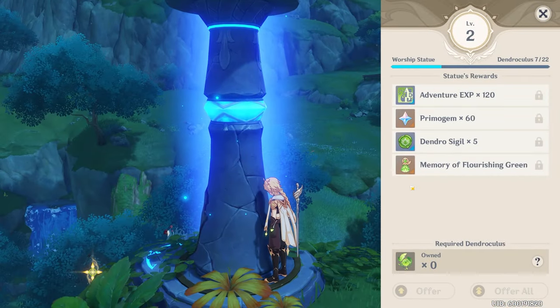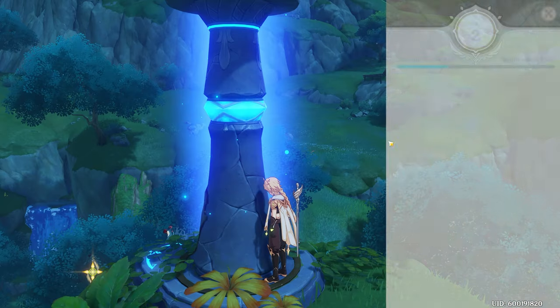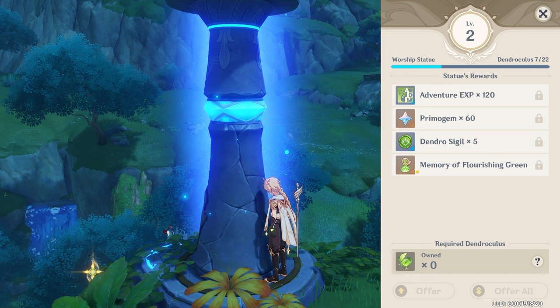Collecting Oculi — Dendroculus in Sumeru, Hydroculus in Fontaine, and Electroculus in Inazuma — is one of the best free sources of Primogems in the game. They appear as small stars on your mini map and there are hundreds of them across all regions. Turning them in to Statues of the Seven rewards Primogems and XP repeatedly up to level 10, and also gives Constellation upgrades for the Dendro Traveler. This is a great activity to do over time as a returning player.